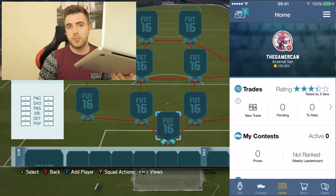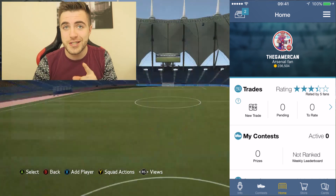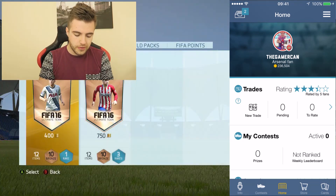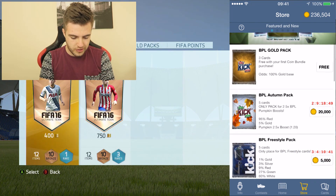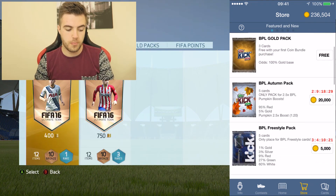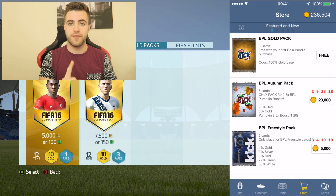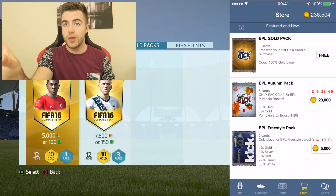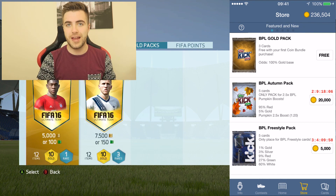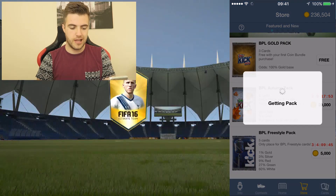So what are we doing? We have got the MacBook right here recording, the iPhone, the controller, and the PC. There is a lot that goes into making these videos. What we're going to do is go ahead onto the store on the iPhone app. We're going to go for the autumn pack for the pumpkin boost — that means there's five cards in it. Whilst that pack is open, I'm going to say a number from one to five, and there will also be a pack opening on here. The main player will take the rating and we'll compare it to the number player I picked. If it's higher on there we get that player, if it's higher on here we get that player. We have to put them into a squad. I've put 12k FIFA points on. Let's go.